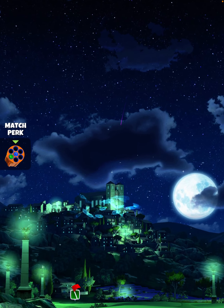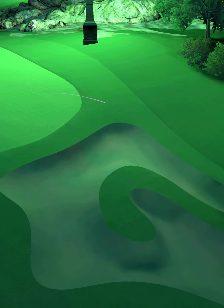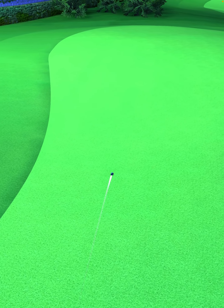We hit perfect. The ball is going to land in the first fairway, bounce over the bunker to the next fairway, and we are going to roll out for a drive distance of 362 yards.